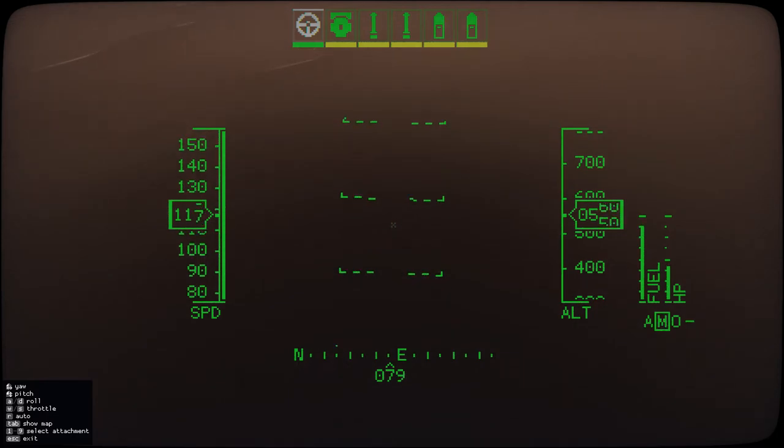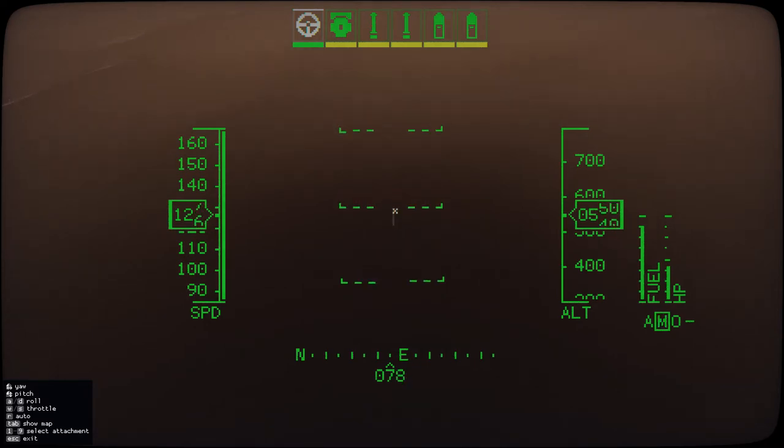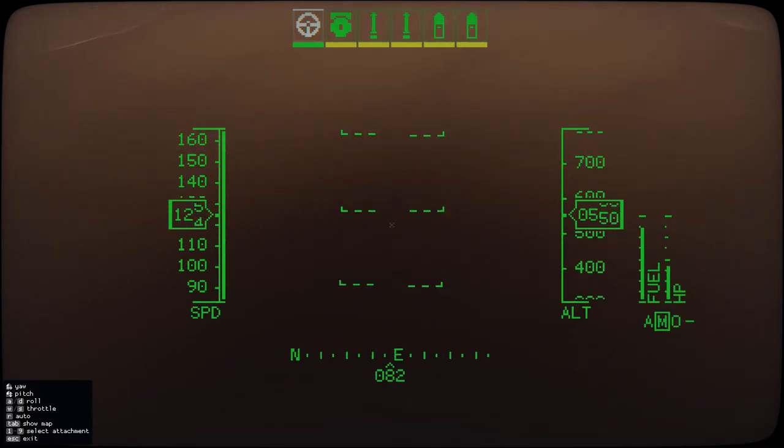You can go a little bit faster than 125, but you will be losing altitude. You'll see that our altitude is pretty stable at 560, and we are nearing 125. As soon as we get to 125, if your nose is too far down, you'll start losing a little bit of altitude. Just nose up until you're right at about 125, and you should not gain any altitude anymore. This is a lot faster than letting the AI fly at 53 kilometers per hour.